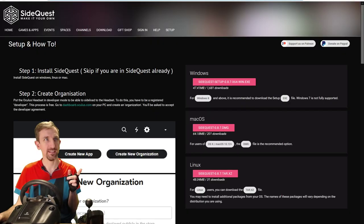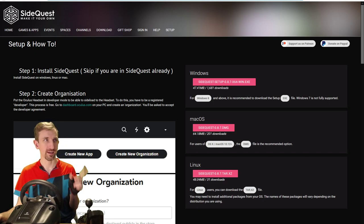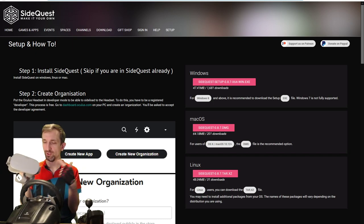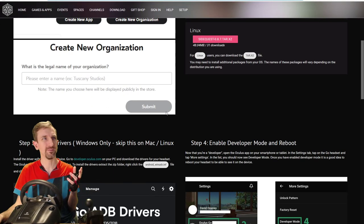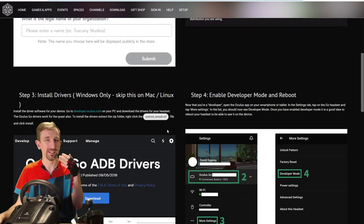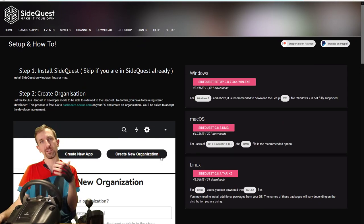First, you need a special version of Virtual Desktop. Go to SideQuest — this lets you sideload applications directly onto the device. You'll need to use the cable that came with your Oculus Go, just a standard USB connection. Open up SideQuest and walk through their steps, which takes about 15–20 minutes. You sign up for a developer account, connect your Oculus Go, it gets picked up by your computer, and then you're ready to sideload apps.